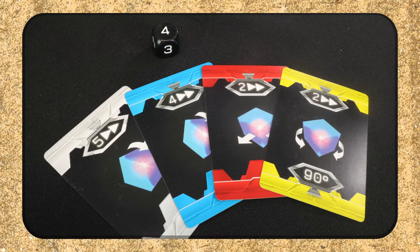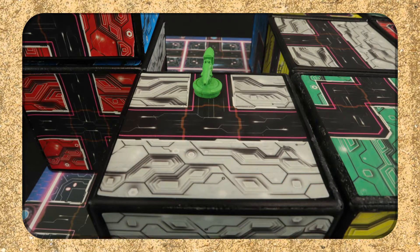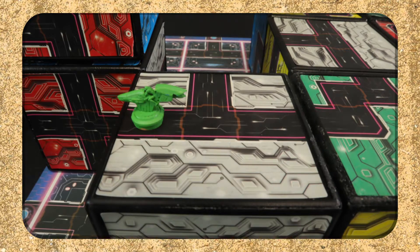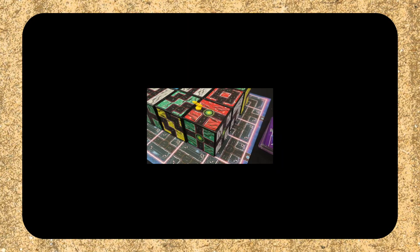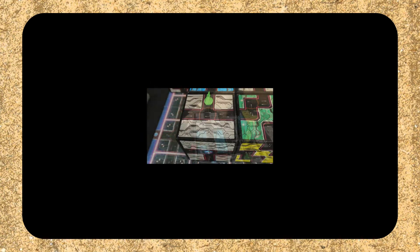You always have to use your die to move in the game, but you can also use your cards for the purpose of one of these. Each card can have you move a number of spaces or shift reality by moving the cubes. You can rotate, spin, move, or go into the next level. As the game shifts, so does the track on the cubes and on the board.